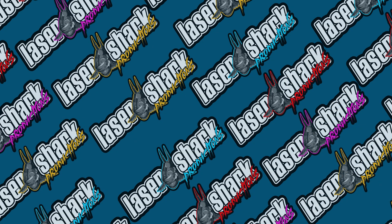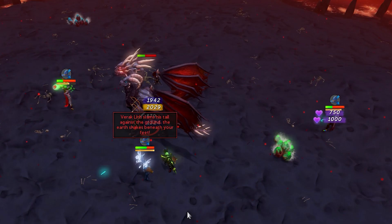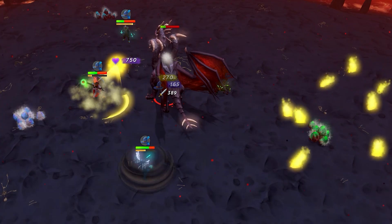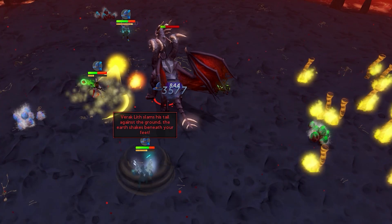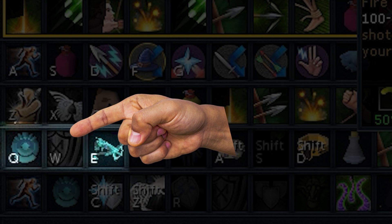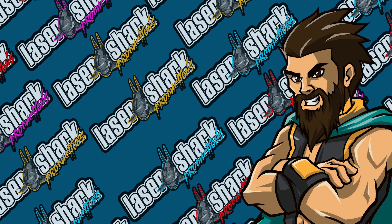The first ability we're going to talk about is Resonance. Resonance is an ability that, rather than taking damage, you will actually heal yourself. However, it has a catch: you do require a shield, so you're going to need to learn how to shield swap. The easiest way to do this is to set key binds on your keyboard. For me personally, I use Q, W, E — Q is the shield, W is Resonance, and E is switching back to the offhand weapon.